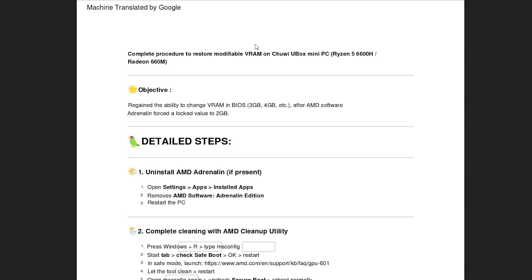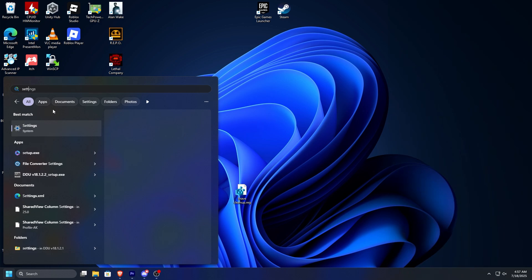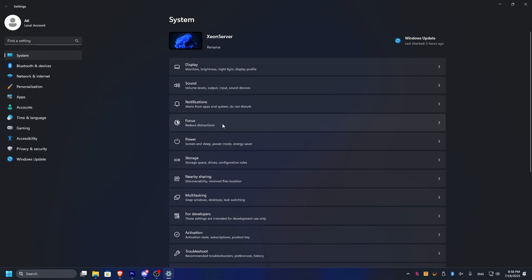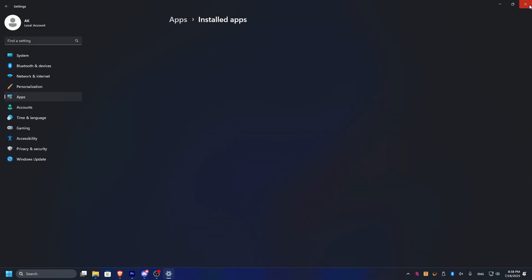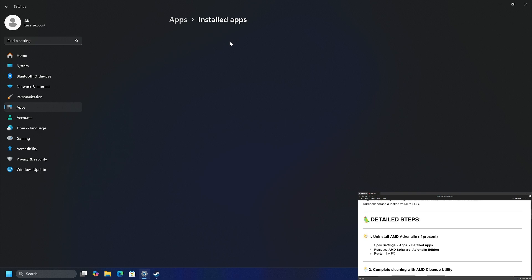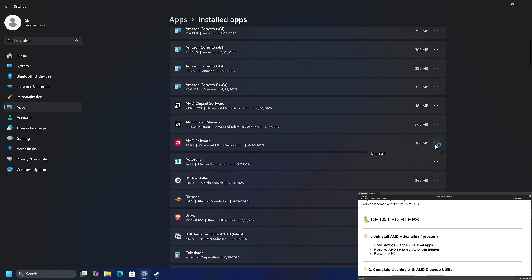First of all, when you log in, search for Settings, or use the icon if you have it, then click on Apps, then Installed Apps, and wait for it to load. I'm pretty sure there's no Adrenaline Edition listed — it shows as AMD software — so let's just uninstall AMD software.